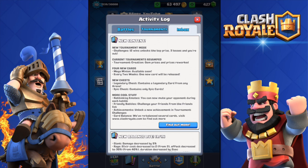New chests: the legendary chest contains a legendary card from any arena, and the epic chest contains only epic cards. I'm not that excited about the epic chest - I don't really care about epics apart from those three or four epic cards I use in my decks. But the legendary chest is amazing. I'm for sure gonna spend money on this game, buy gems and get some legendary chests, because they guarantee you one legendary card.